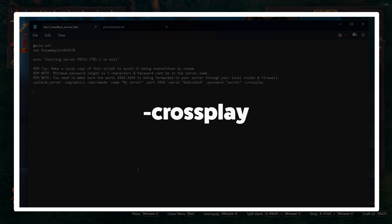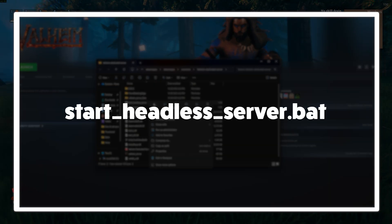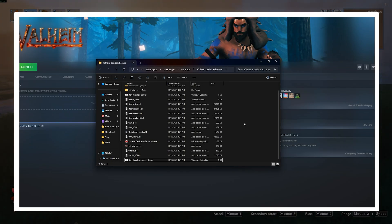Add -crossplay for Xbox or Game Pass support — no port forwarding needed for this one. When you're done, save and close the file. Now make a copy of start_headless_server.bat, because Steam updates reset the original, so your custom settings stay safe in the copy.